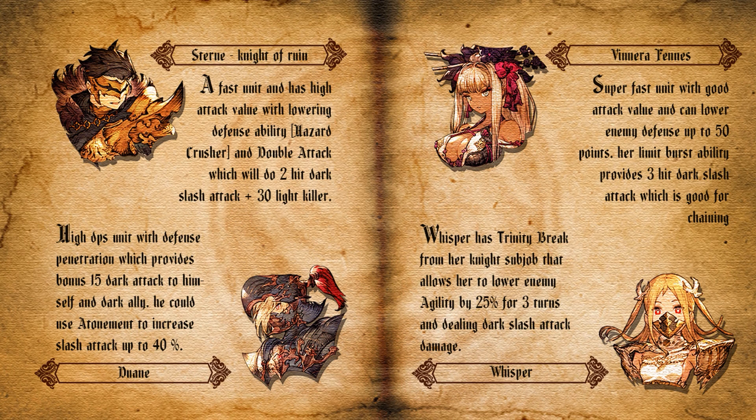The next one is Dwayne, a global exclusive unit we just got in December last year. Dwayne is surprisingly good for this raid, so if you have him in your party just be grateful. He is a high DPS unit with defense penetration from his master ability, and he provides a bonus 15 dark attack to himself and dark allies. If you want to run a dark mono element team, you can put Dwayne in to buff your other units. He also has Atonement, which increases slash attack by 40 for yourself and the party, and gives defense penetration by 20 or 30.